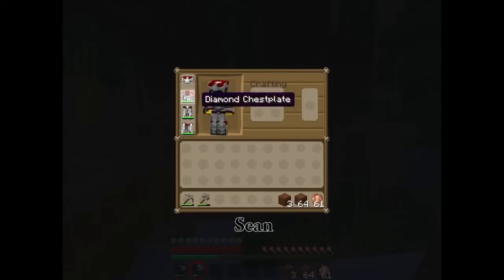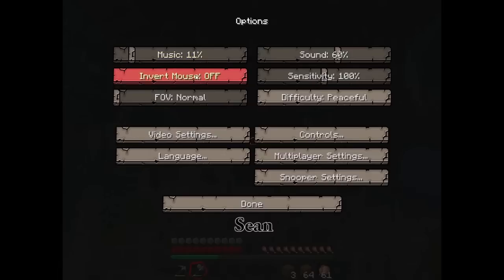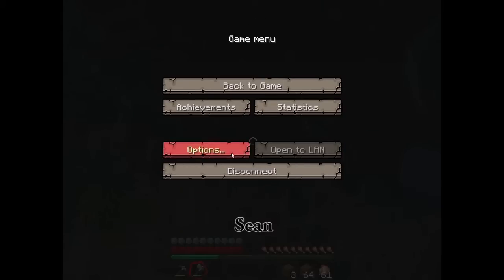We need something to mark out where the lodge is, because we don't currently have — as previously mentioned — any of the mods, which means we don't have any waypoints.